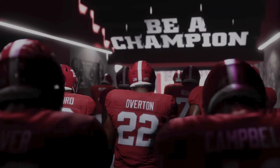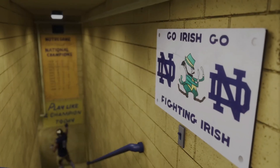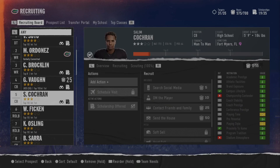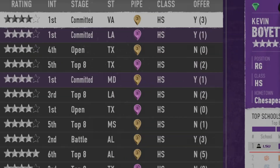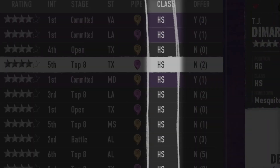Tip number two is figuring out what type of team you want to build. For me personally, I want to go with a heavy running attack, so whatever playbook I choose will be based around that and will lean into the way I recruit. There are about 150 playbooks in this game between the bases and all the teams, so there's a ton of variety. Figure out your style beforehand — that'll help set up your recruiting board in that first season.